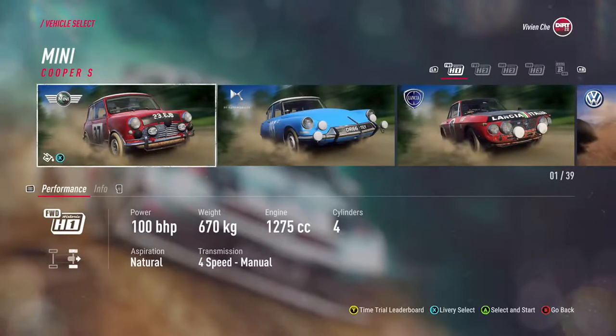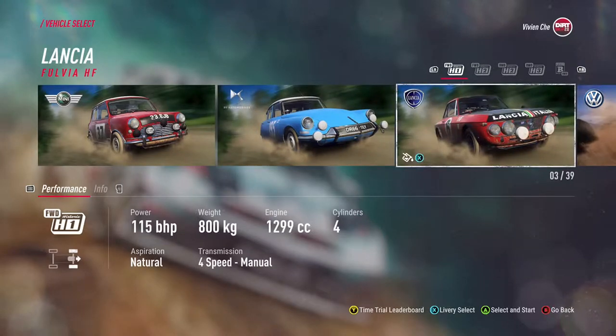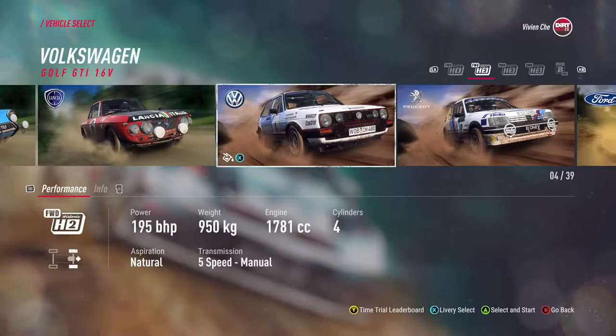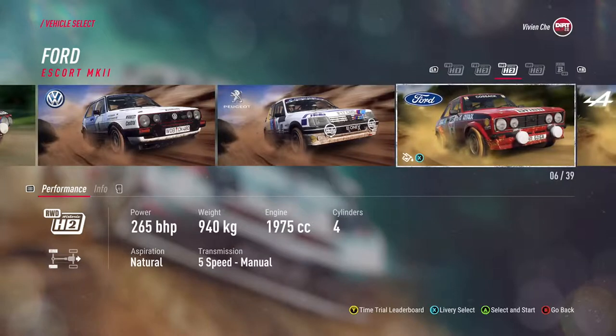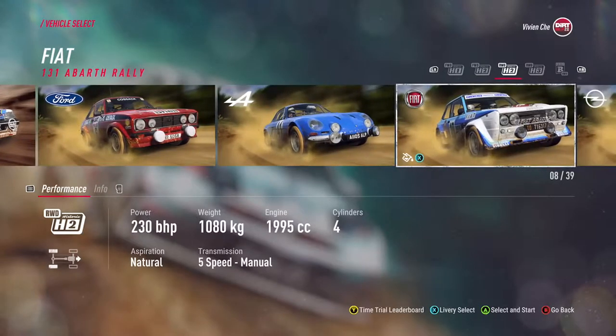The interesting part — all the cars we have now. So we have the Mini Cooper, it was there before. One of the new cars is the DS one — Citroën DS — that's fun, that's nice. The Lancia Fulvia is a new one. The Golf GTI is new too. That's crazy to consider that they are now part of the historic group, but yeah, those are cars from the 80s. So Golf GTI, Peugeot 205 GTI, Ford Escort MK2 — that one was there before. Alpine A110 — that was there before too. The Fiat Abarth.